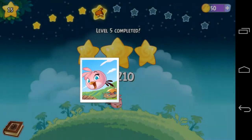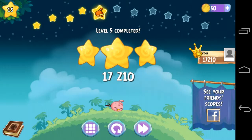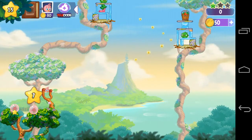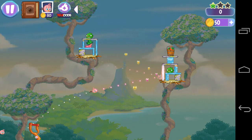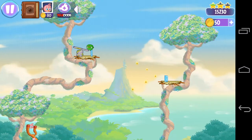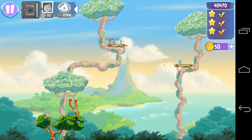Level 5 complete! Let's see what we have in the book - lots of birds, this looks really awesome. Let's go to another level. Difficulty is increasing here. Come on, come on, die - yeah, yeah, yes! That was great, telepods are there. Okay, that was great!